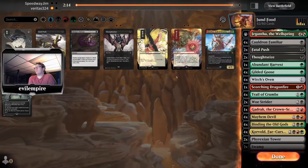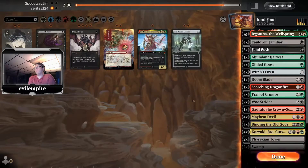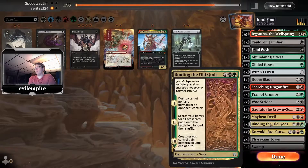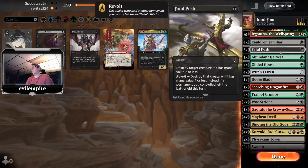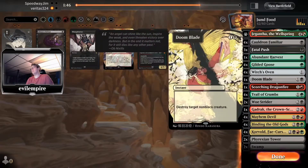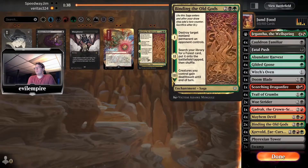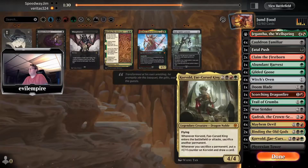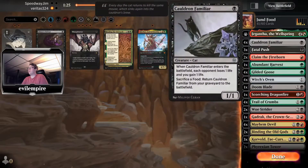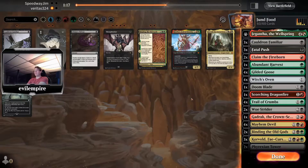Sideboarding for game two: Gadrak in, Binding in, Doomblade in, Fatal Push in. Cut a pair of Bindings because they're a bit slow. Keep Claims since they're good here. Cut a Corvold, cut a cat. We'll cut a pair of Bindings and run it like that.